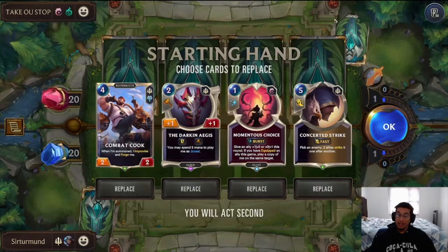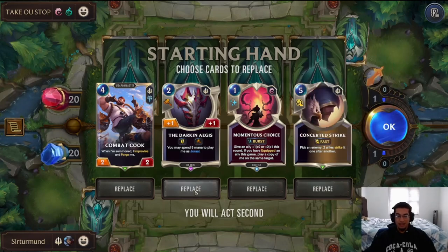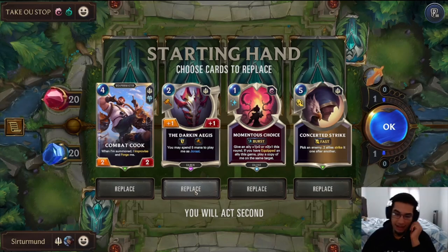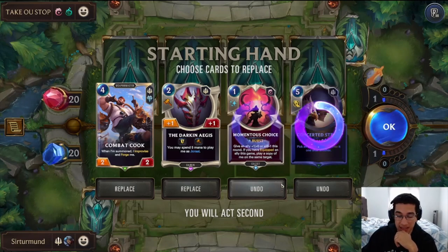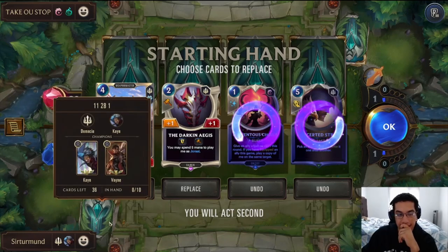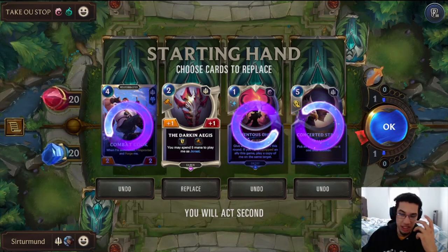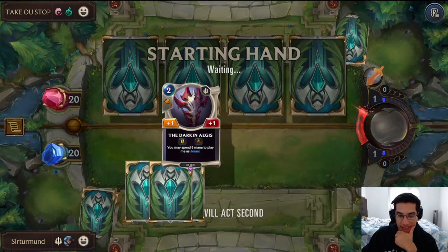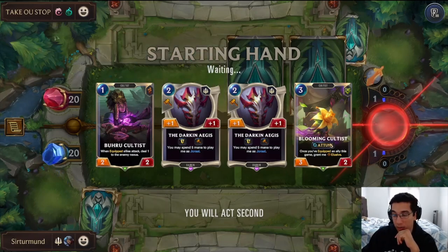In this matchup, we're going against Kendra Diego. I haven't seen a Kendra Diego in a long time. I like the Darkin Ages and the Concerted Strike — we do play triple Concerted Strike so it's probably better to just look for the second one. The Darkin Ages seems so good to pass up on. We have so many four-drop units that the Comeback isn't necessary, but I like the Darkin Ages just to make sure we don't accidentally not draw any equipment.